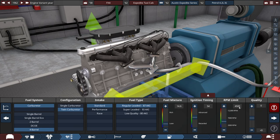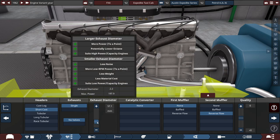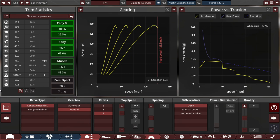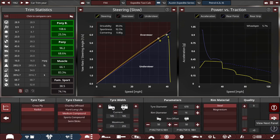For the headers, we're using short cast headers with a single exhaust — our only option — with the exhaust diameter set to 57.1 millimeters, which is 2.25 inches. There's no catalytic converter thanks to it being a leaded fuel engine, no first muffler, but we have a reverse full muffler for the second one to reduce noise to around 40 decibels — the graph reads 40.5. For the drive type, we're using rear-wheel drive with a manual five-speed, with the top speed set to 125.5 miles per hour. I considered going up to 130, but for realism's sake 125 is good enough, especially given the tire technology of the era.